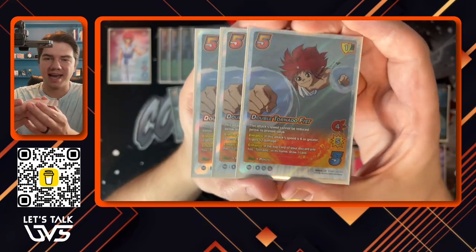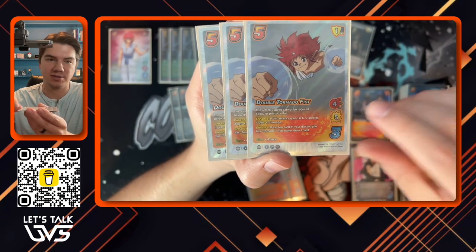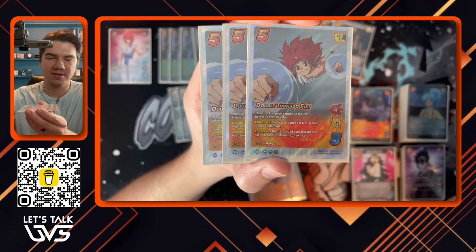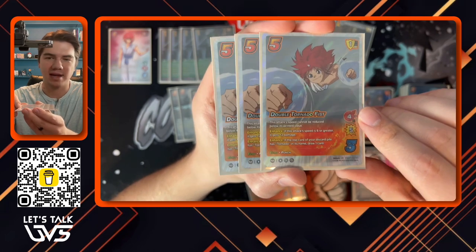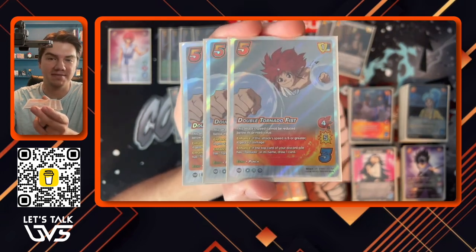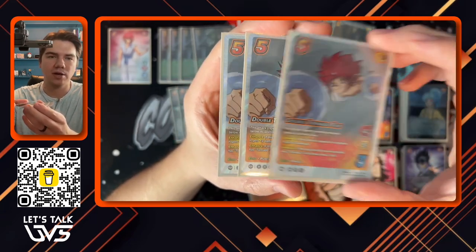Now let's talk attacks. The core game plan is to play through Echoes. I have three copies of Double Tornado Fist, Jin's UR — it's a four high five. If the attack speed is six or greater, it gets two damage, and it will always be six or greater if you play this as your first enhance. If your opponent is a speed-hate character, always use this as your first enhance before they take down the speed. It also has a static: this attack speed cannot be reduced below its printed speed, making this one of your best finishers. With a few damage modifiers on stage, this becomes a six high 10, echo into six high 10.